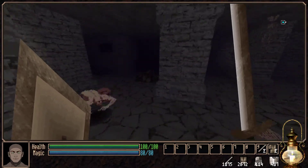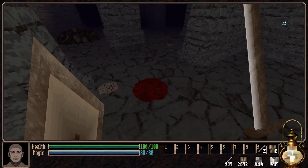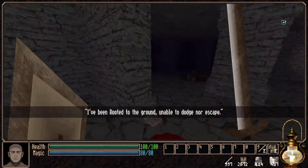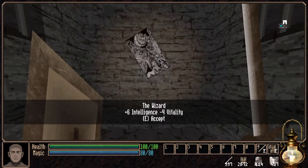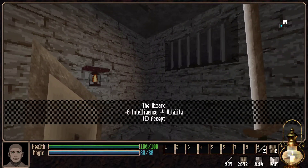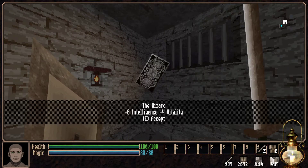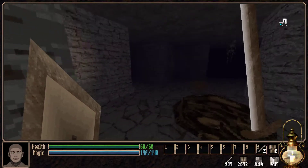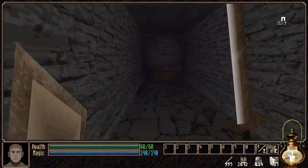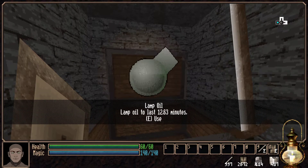This looks like a very standard castle area. That scared me - a little crawly fella. We've got a sword and a big old shield. What is this? The wizard - plus six intelligence, minus four vitality. I think vitality is going to take our health down. Let's just take it and see what happens. Yes, my intelligence has gone up so my MP has gone up, my health has gone down - probably not the best thing to take with a fighter.